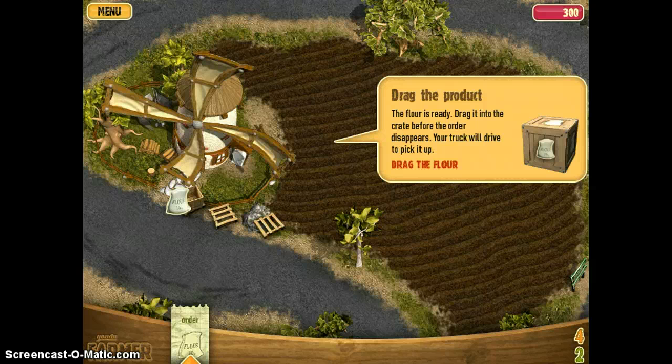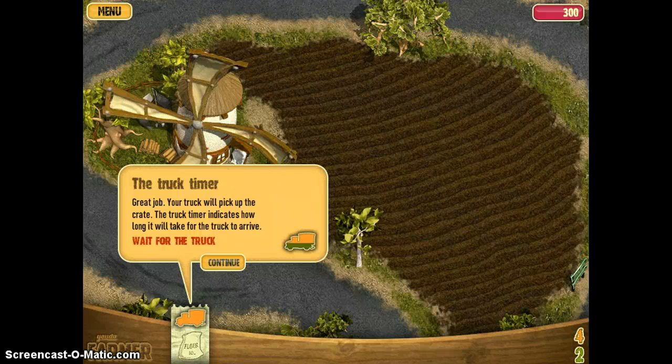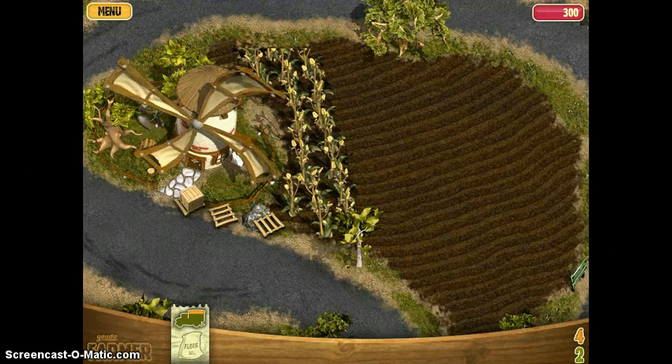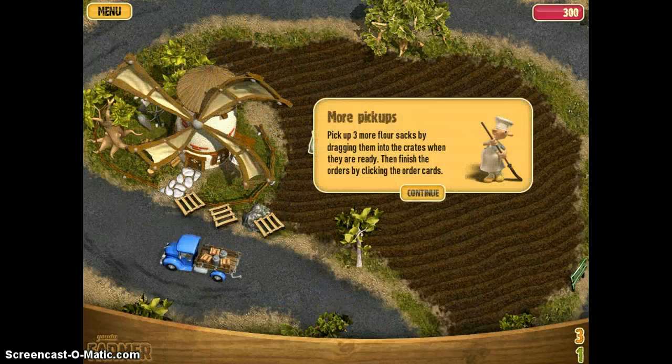Your truck will drive to pick it up. Drag the flower — great job! Your truck will pick up the thing. The truck timer indicates how long it takes for the truck to arrive. Wait for the truck.